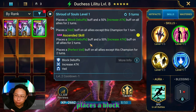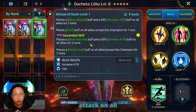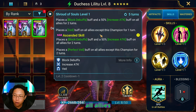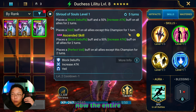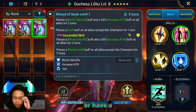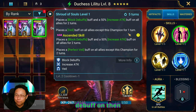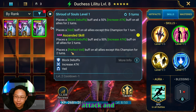Her A2 places a Block Debuffs buff and a 50% - the big version - Increase Attack on all allies for two turns. Then she places a Perfect Veil on all allies except herself for two turns. So now the entire team can't be debuffed unless the enemy strips it first, or if they have a Block Buffs debuff active. She boosts everybody's attack and places Veil.